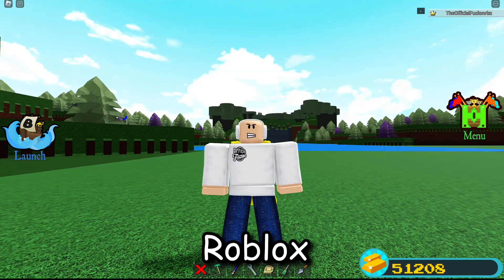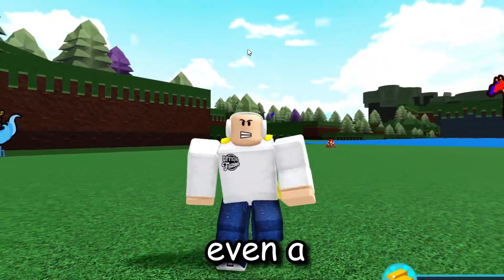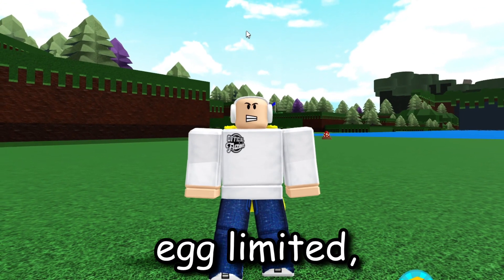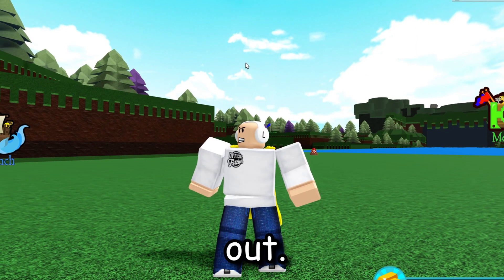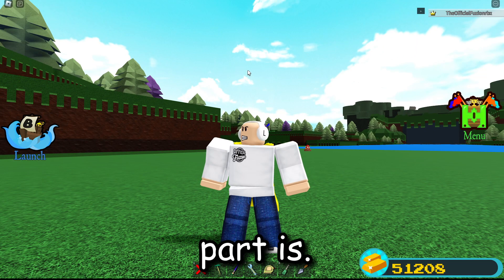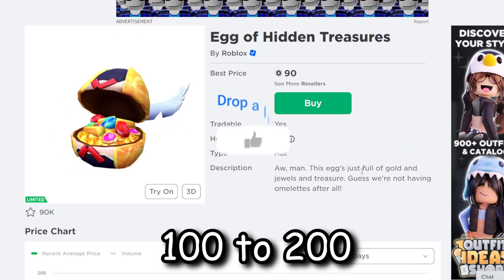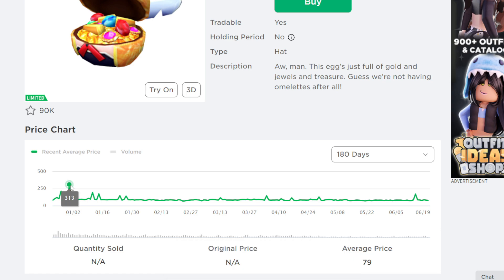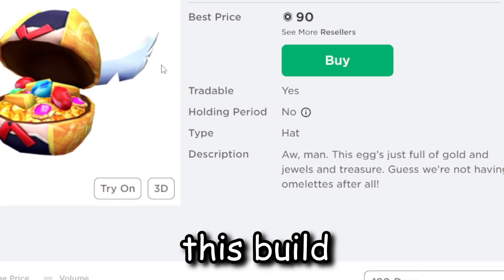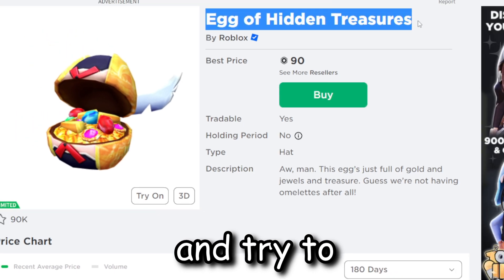Something recently happened — about eight months ago, Roblox actually made the Egg of Hidden Treasures a limited item. Anyone who played inside that Build a Boat event got it added to their account for free, and the best part is you can sell it for Robux. When I sold mine, I got around 100 to 200 Robux. Right now it's still selling for 90 Robux, and one person sold it for 313 Robux.